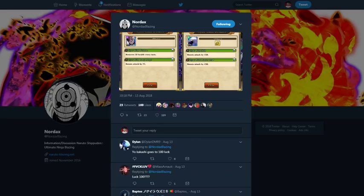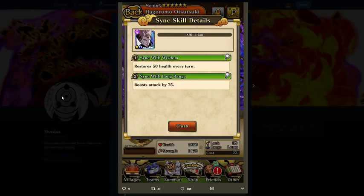Going on to his sync skills: restores 50 health every turn, syncs with Wisdom which you're going to be doing a lot of the time, and then boosts attack by 75, syncing with long range — and Wisdom has quite a bit of long range, so that's not going to be too hard either.